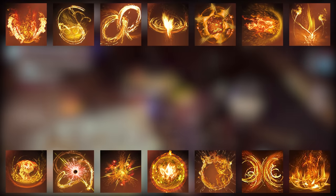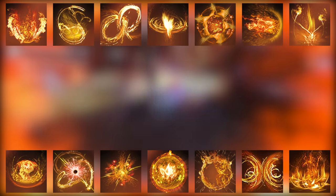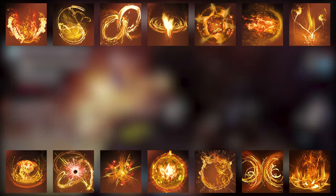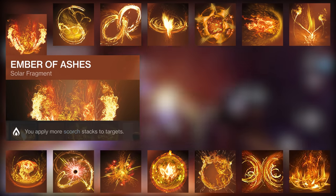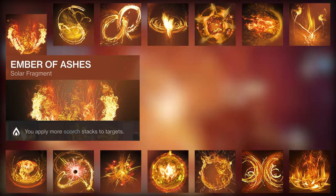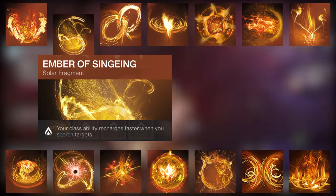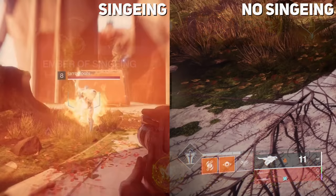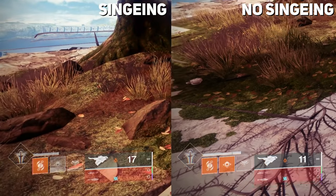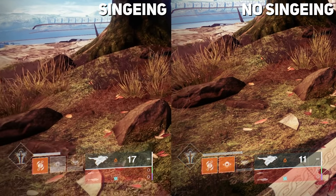Moving into the fragments — it's kind of a long list, but since we just went over the keywords, I want to go over the fragments so you can start visualizing different builds. Ember of Bashes applies 50% increased scorch to targets. Ember of Singeing makes your class ability recharge faster when you scorch targets — if you're constantly scorching enemies, it reduces regen time by more than half.